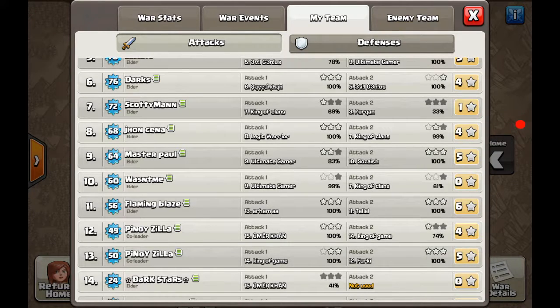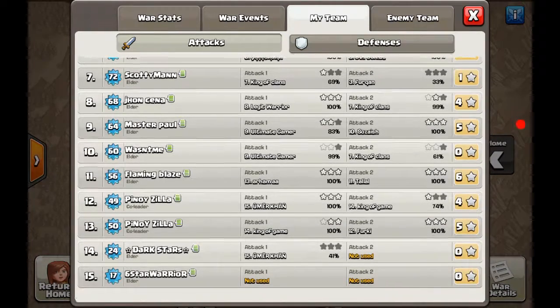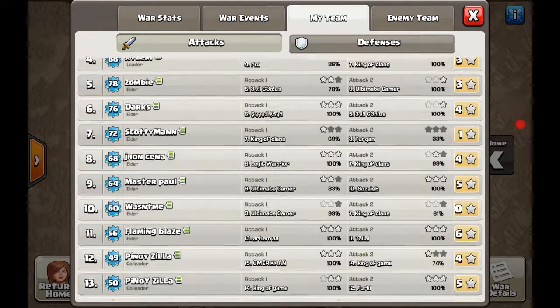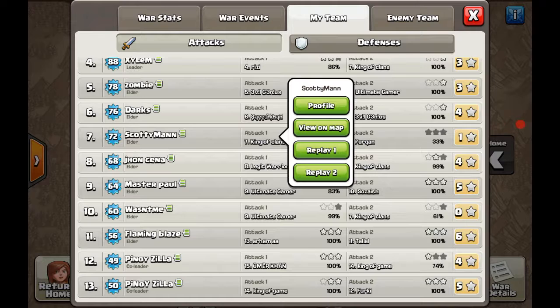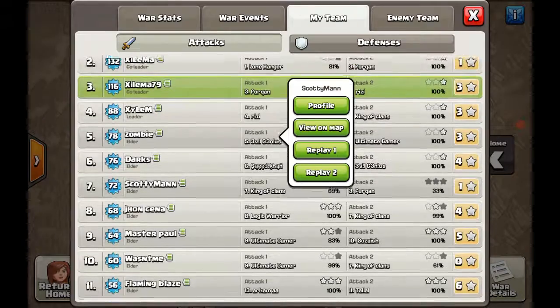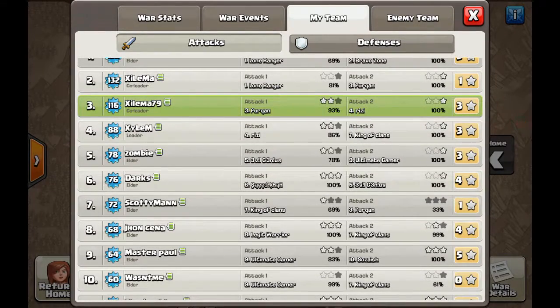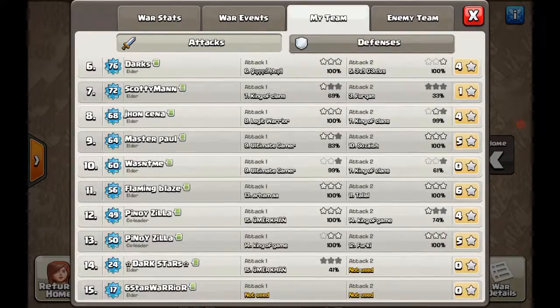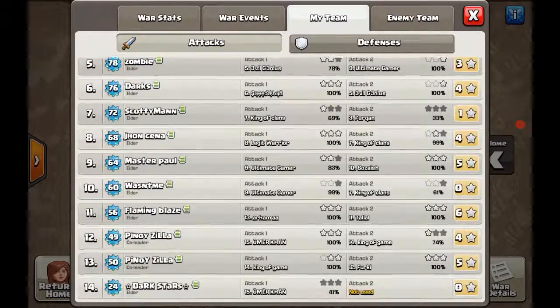Leeko was able to pull 61 percent. He's new to Town Hall 8, so it's a big step. Scotty is also a new Town Hall 8, so it's kind of a struggle stepping up to that level. But once they get used to it, they'll be like Darks, Zombie, and Cena — always doing good. I'm going to show you some Town Hall 7 attacks.